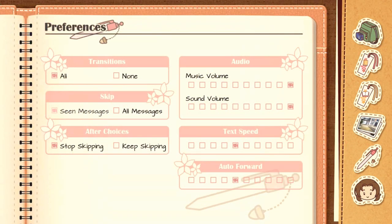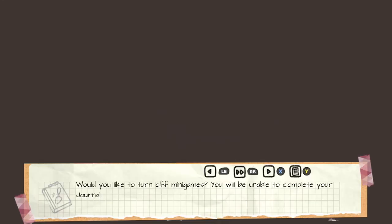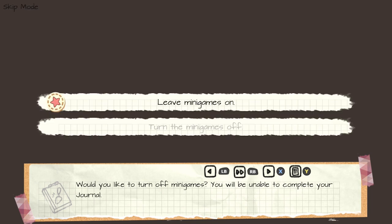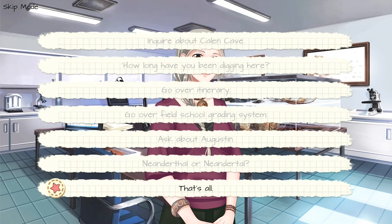So this is a visual novel, and as usual we're going to go into the settings. For transitions, you want to choose All, and for Skip you want to choose All Messages, and then after choices, choose Keep Skipping. Turn your text speed and auto forward speed all the way to the right so it's maxed out. Start up the game, choose to play without minigames — the bottom option — then Start Game, bottom option, and you can press RB to start skipping.